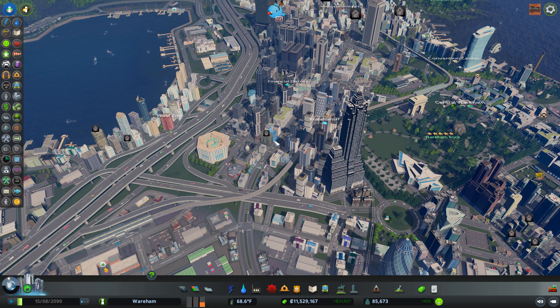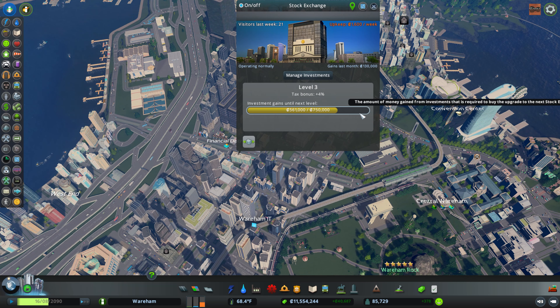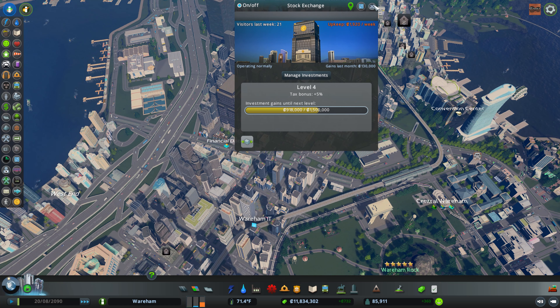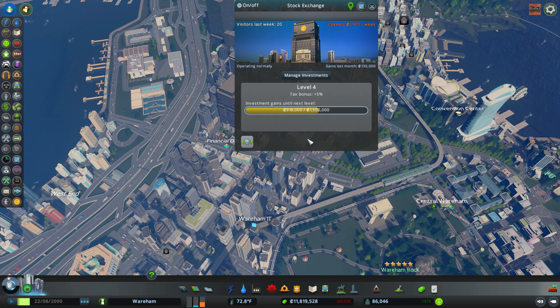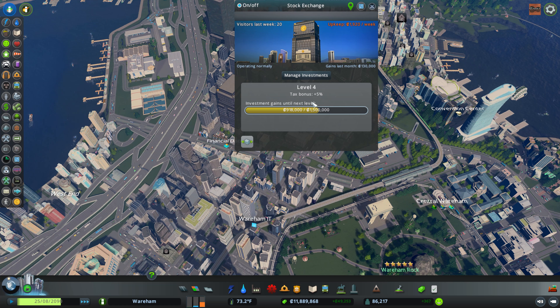We come back to our stock market - the building changes so it gets a little confusing to find. We get a little boost to our tax bonus, and now we need another 200,000 in investment gains to get to the next level. We made another good investment in Greasy Gasoline and upgrade to level 4. Interestingly, the skyscraper bank which says it unlocks at level 4 still isn't unlocking - not quite sure why it doesn't count that.